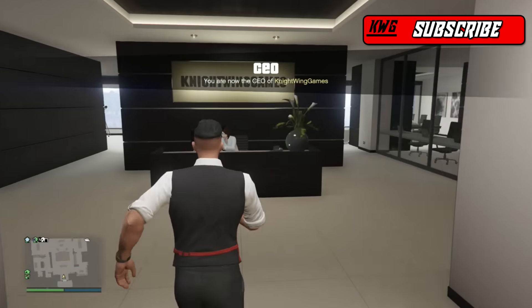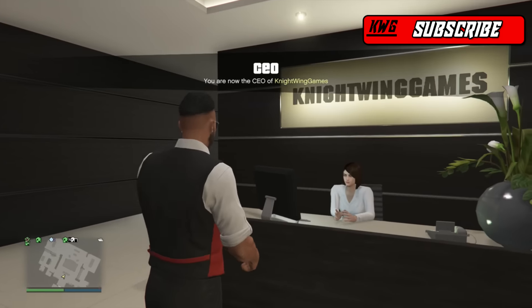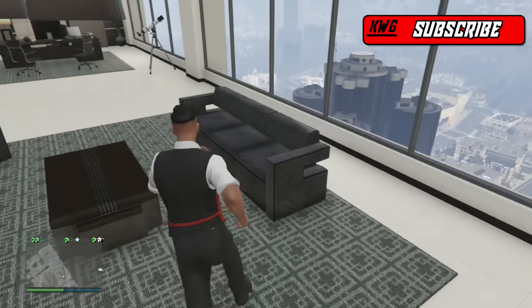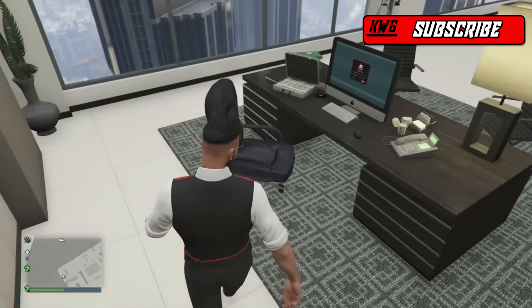If you haven't created your CEO organization yet, it'll give you a little introduction to get everything set up. Once you're in and everything is started up, come down to your office desk and have a seat on the chair to log into your SecureServ computer.